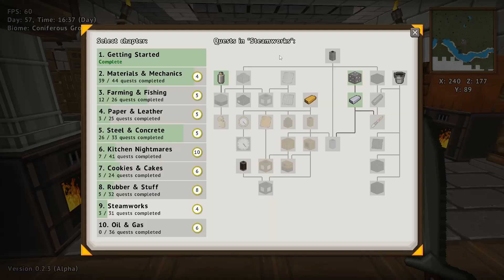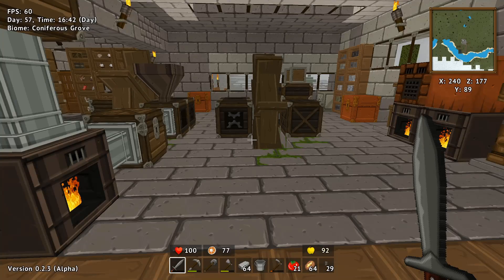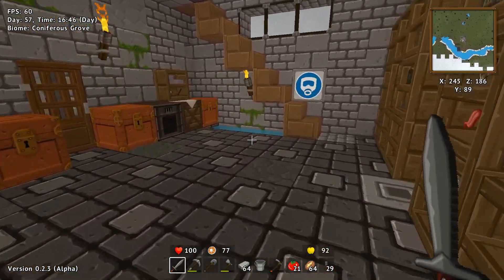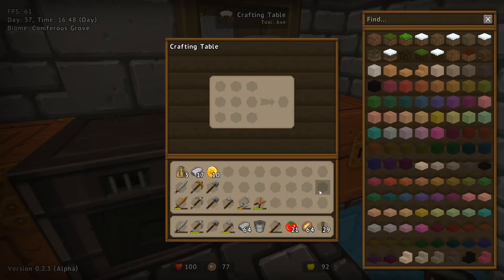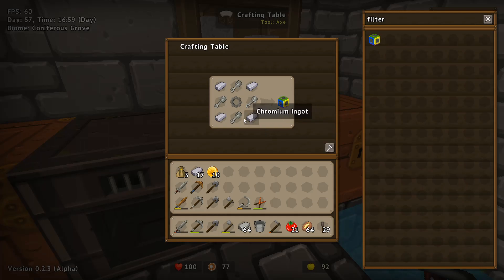We are still going toward the end of this. We need a filter — we have some chromium. Let's go see what else we can do here. I do have a crafting table at the other end of the room as well — I'm just an idiot. Chromium ingots, pistons, and an iron gear.